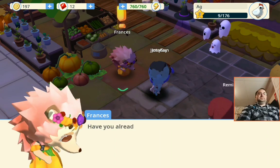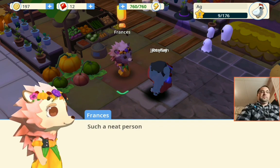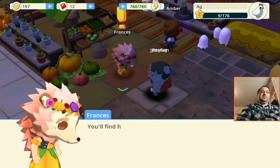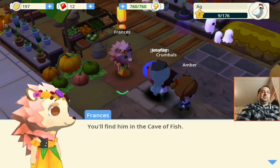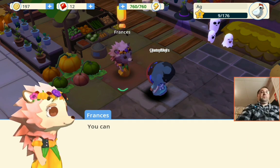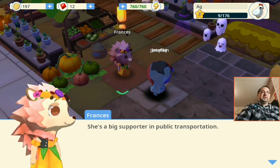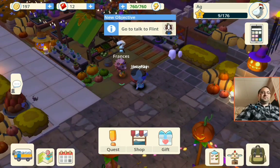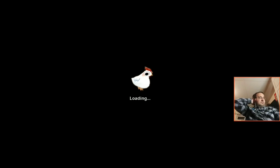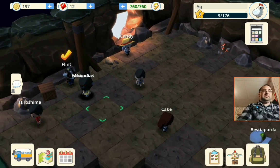Well anyway, have you met Flint, our resident miner? Such a neat person — tiny bit cranky, but good heart. You'll find him in the cave. Maybe he'll teach you how to mine. You can take the bus — of course you can take the bus. She's a big supporter of public transportation. Go to Flint. That's not bad — nice little game.